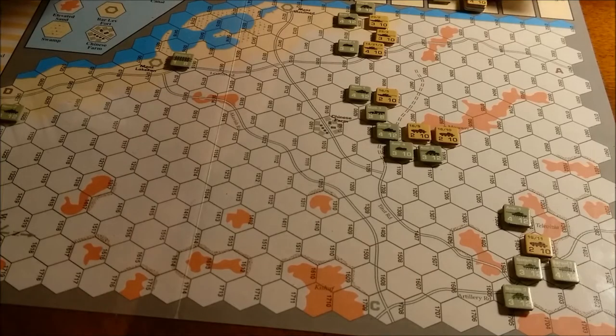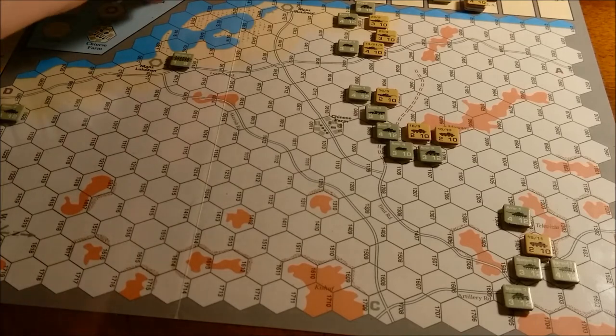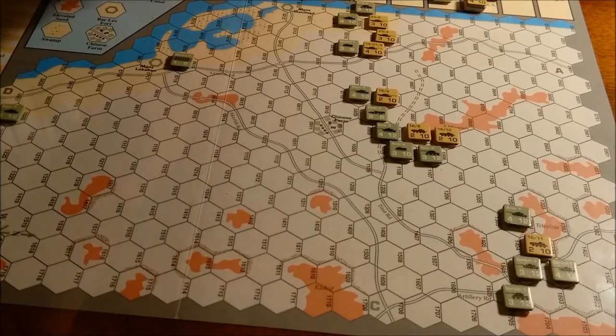Back with the Cross Suez. This is turn 4 at the end of the Israeli movement phase. It's a night turn so there will be no artillery support and all movement allowances are reduced by 2. The Israeli player looks like he has grouped his units into 3 forces.